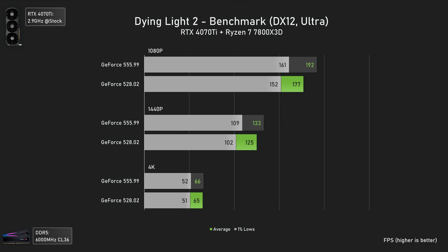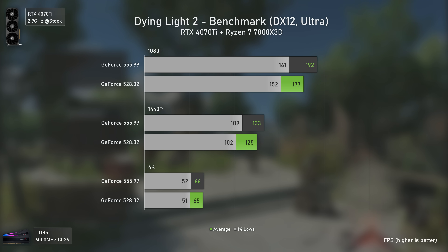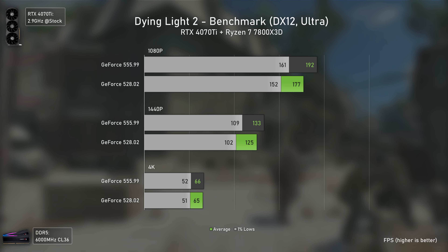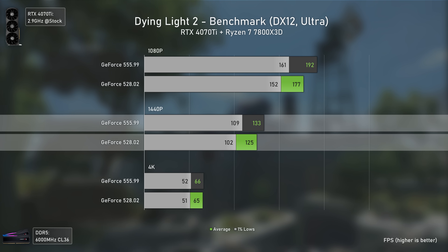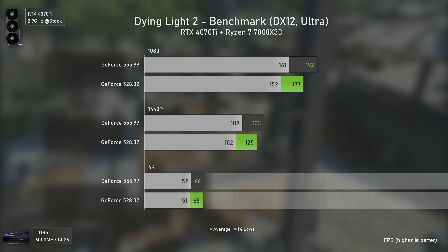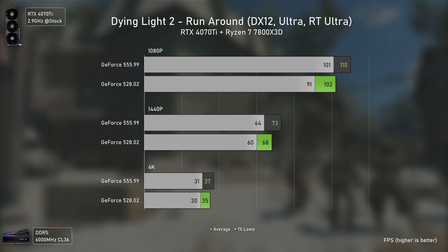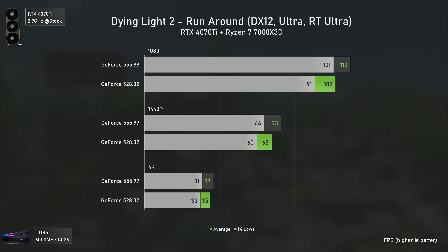Dying Light 2 was released before the RTX 4070 Ti but got a major update about three months ago. The newer drivers perform slightly better — 8% faster at 1080p, 6% faster at 1440p, and about the same at 4K — with improved 1% lows as well. The same performance uplift applies when enabling ray tracing, with nearly double-digit gains in some scenarios, so make sure to keep your drivers updated if you're playing this game.